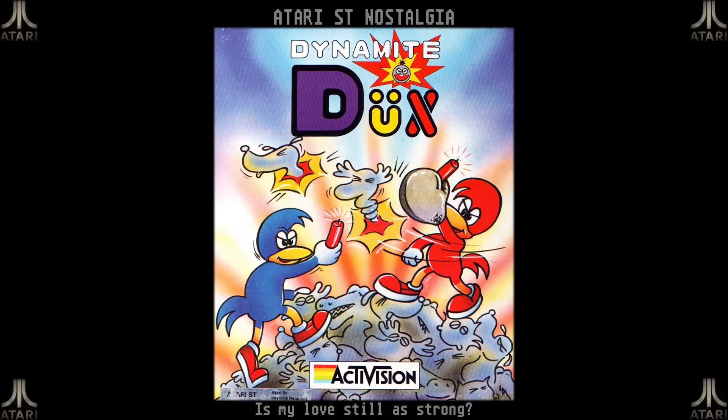Welcome to my Atari ST nostalgia trip. In this next episode of my mini Sega summer tour, I will have a go at Dynamite Dukes, born from the Sega arcade in 1989. This is a scrolling beat-em-up à la Double Dragon, but instead of tough guys the heroes are a blue and red duck called Bin and Pin wearing boxing gloves, and you beat your way through all sorts of strange animal-like enemies, all to rescue your beloved Lucy from the clutches of the evil Achacha.